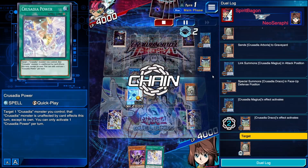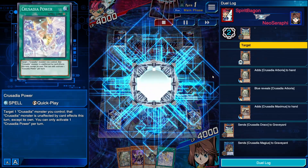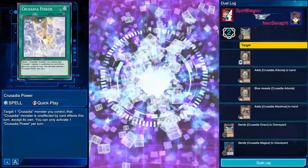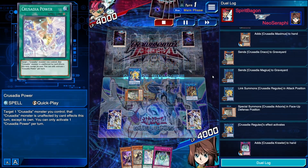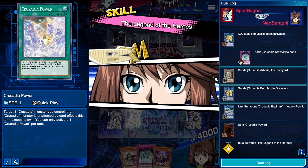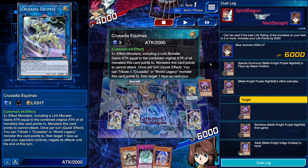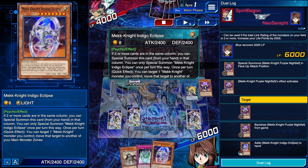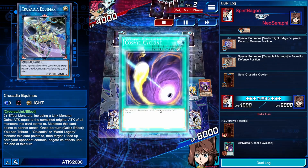Magus effect, Draco effect — we get our Arborea back and search Maximus. We link these two off for Regulex, then summon Arborea to the zone Regulex points to so we can put Arborea in the graveyard. We link into Equimax and special summon Mechknight Purple Nightfall to the zone inside of Equimax after gaining 2,000 life points. Then we banish Purple Nightfall to grab Indigo Eclipse, which we can also special summon. We special summon Maximus to the zone Equimax points to, and we have our trap set.